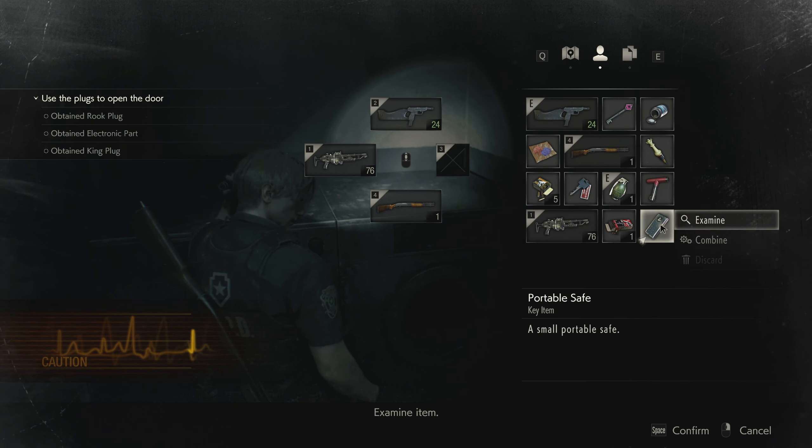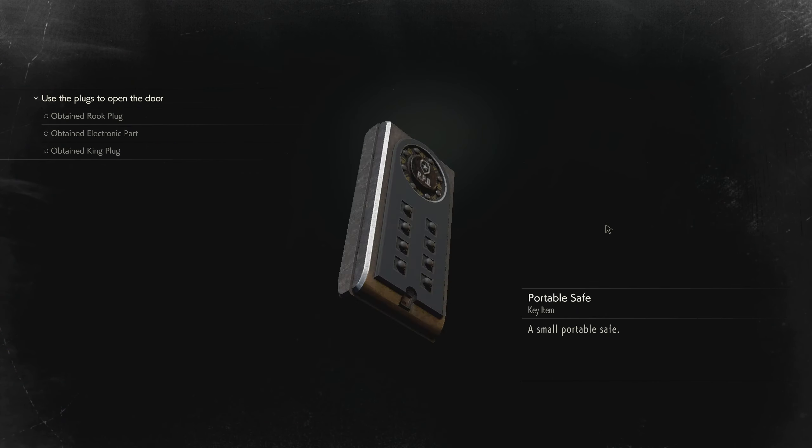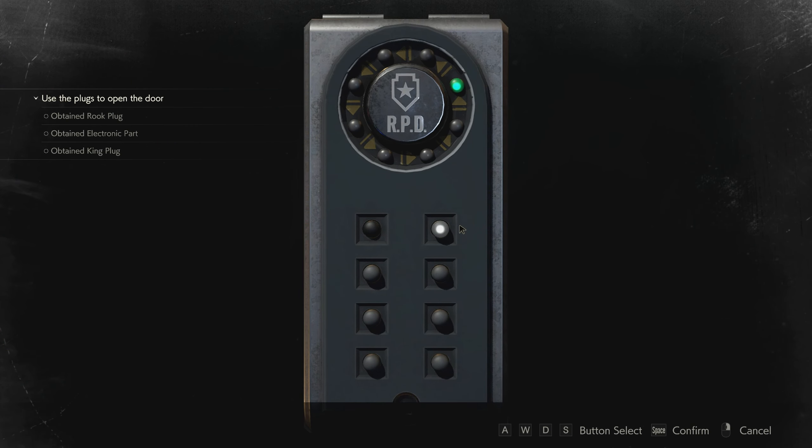Okay, anything else? What is this — a portable safe! Let's just do this one real quick. Let me just see, just remembering these things here. It's way easier to just note it down.